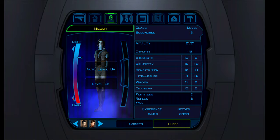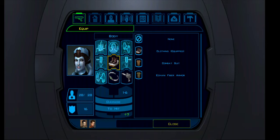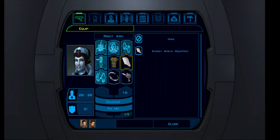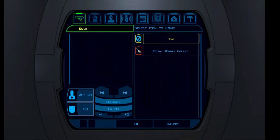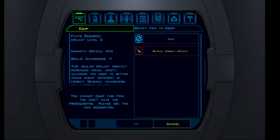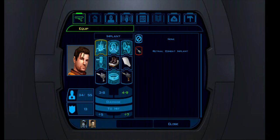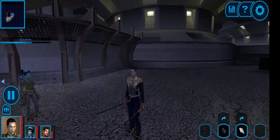Now that I have a third person in my party, in the first KOTOR game I usually auto-level my extra party characters and do a manual level up for myself. I'll give her a combat shield — she has stealth enhancements — and some pistols. Now that she's leveled up, I'll go back to my character. I'll check critical hit options and maybe give Carth a combat suit so he's more protected, then save the game.